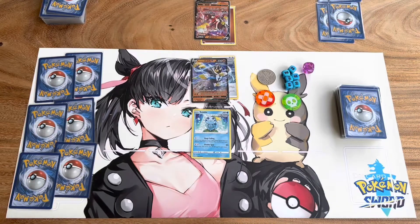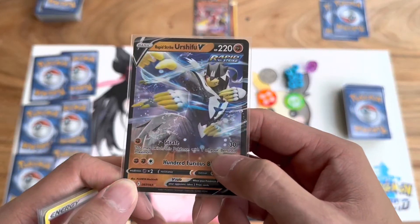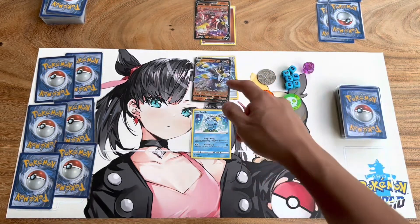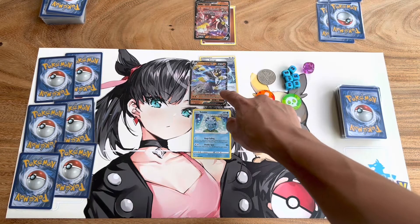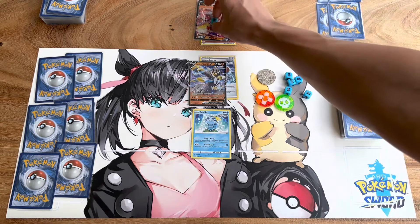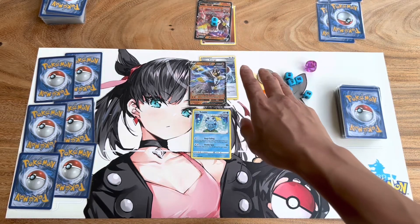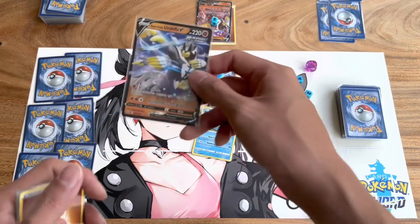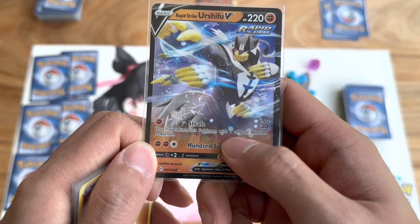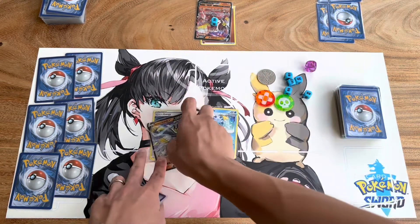Let's set up an example of an attack. Here you have Urshifu with a Rapid Strike Energy attached — that's enough to use the Strafe attack. During my turn I can choose to engage in that attack, dealing 30 damage to my opponent's Pokemon. My opponent's Pokemon has 220 HP so 30 damage won't knock it out. Make sure you read the effect of each attack — the effect of Strafe is that you may switch this Pokemon with one of your bench Pokemon, so after dealing 30 damage I switch to my Sobble.